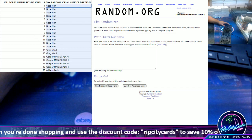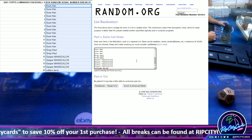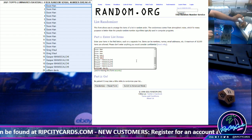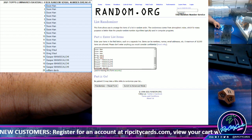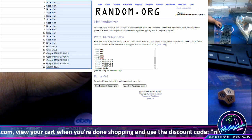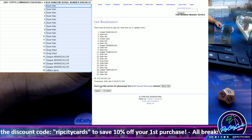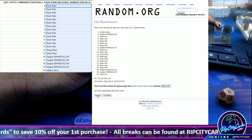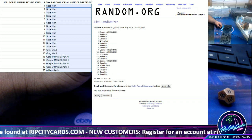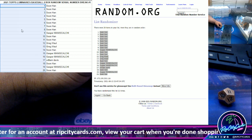We're gonna go 11 times through the random. As always, good luck everybody. We're running the names, then the numbers one through 20 to see who gets what. And the money shot — 11. So we copy, we paste, and now we do the numbers.